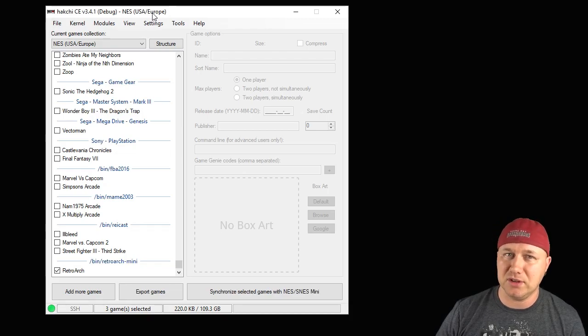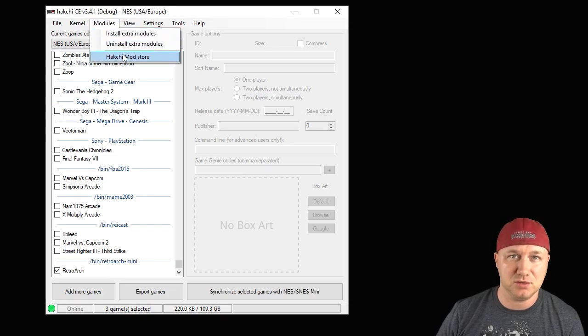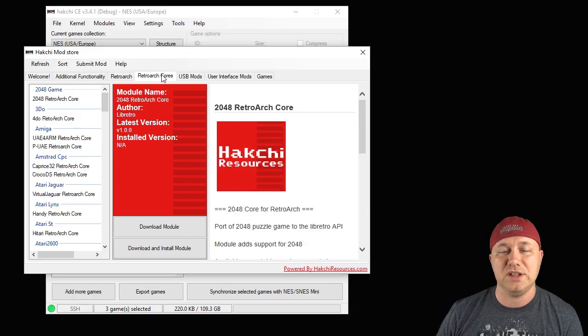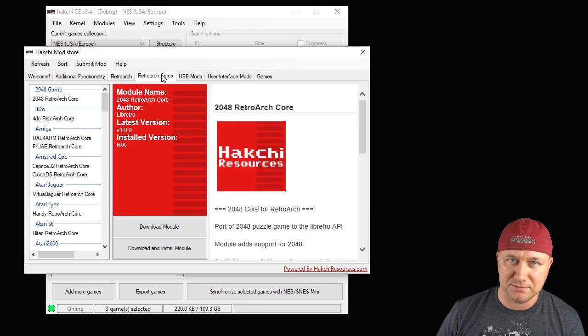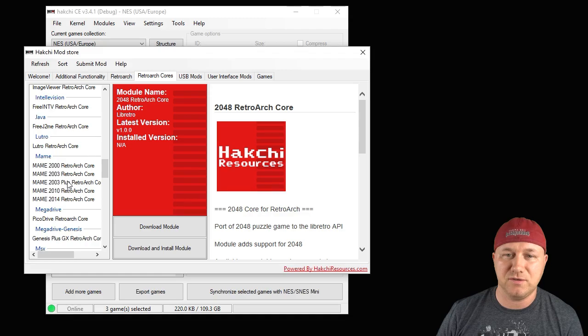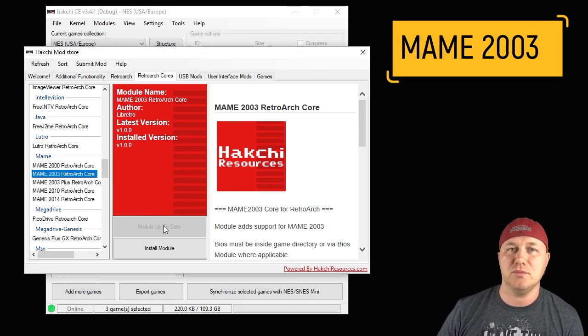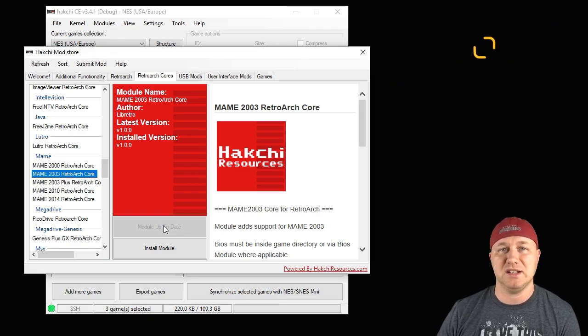After you mod your classic system using the tutorial I have in the description, open up your version of Hakchi CE. Go to the Modules tab in the Hakchi Mod Store, open up the Retroarch tab, and download the newest version of Retroarch Neo — just hit the Download Module button. Then go to the Retroarch Cores tab, go down to the MAME Cores, and look for MAME 2003. Hit the Download Module button and it'll put it on Hakchi CE for you.